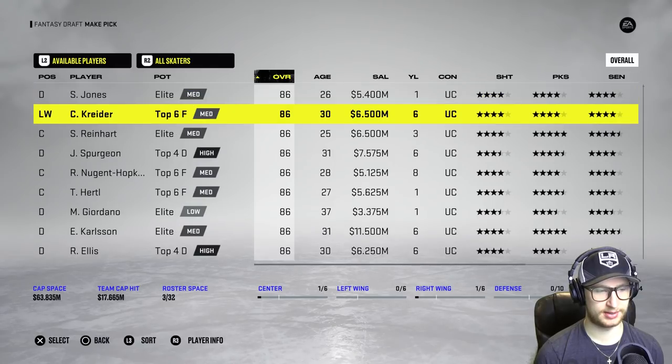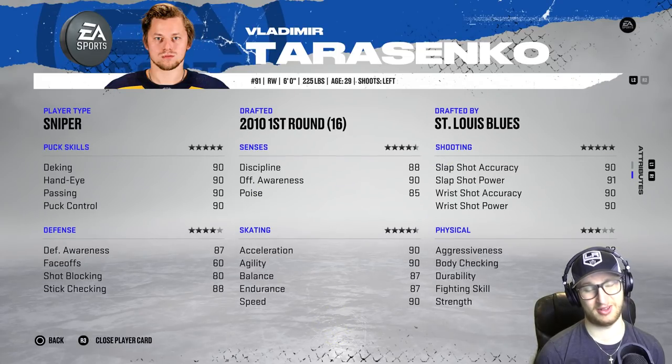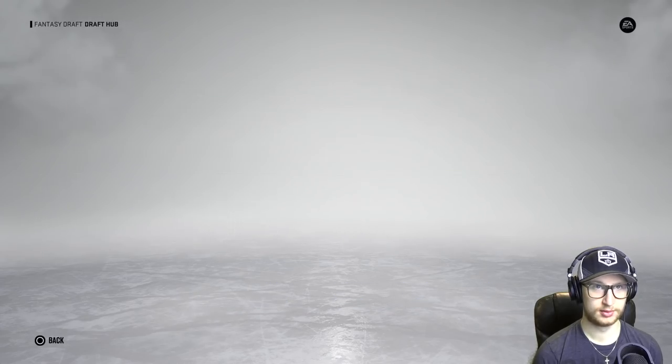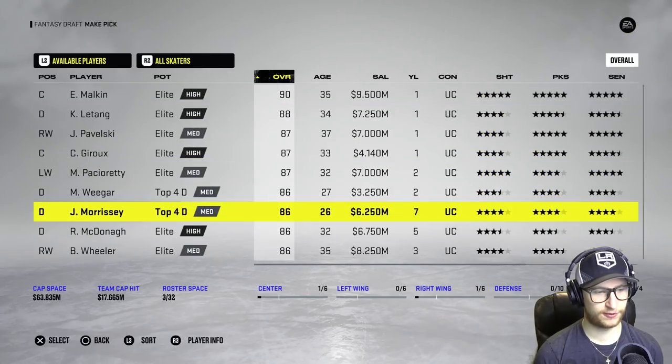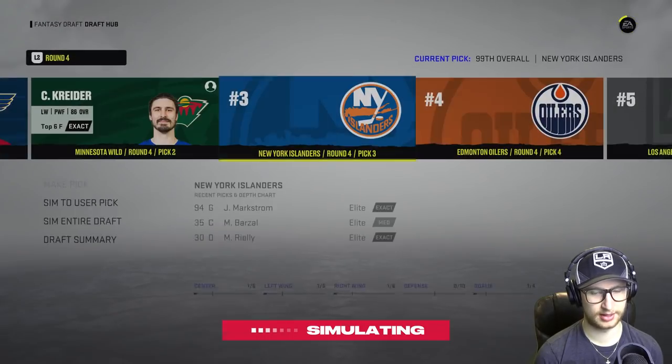Hmm, this has not been made easy. Who's on our first line right now? Drafted players — we have Kadri and Tarasenko, which I'm assuming is like maybe a sniper and a two-way forward. Krider would fit into that. Yeah, you know what, I'm gonna take Krider. Let's see what happens here.